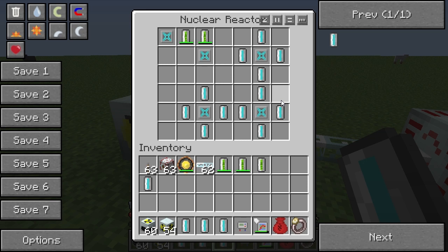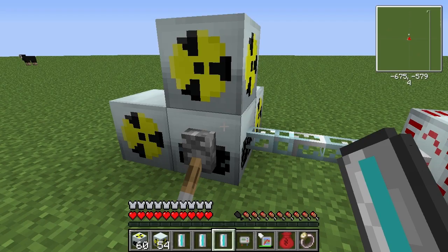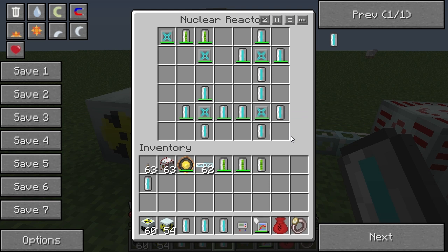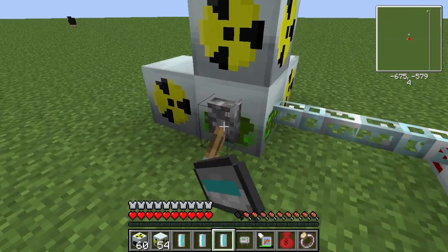We end up with 12 coolant cells for two uranium cells. Now if my theory is correct this will not work, because I theorized we would need 16. Let's give that a test. We can see it's dispersing heat - I would expect it to do this even if it worked. It seems a little slower in parts, but let's test my theory. Let's move these over.